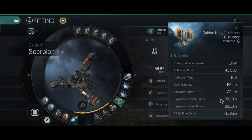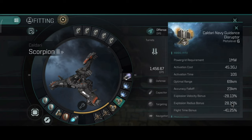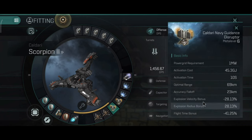This ship has a bonus on the guidance disruptor module. Once installed, the stats are 69 km optimal range, 23 km accuracy falloff, explosion velocity bonus minus 28.13%, explosion radius bonus 28.13%, and flight time bonus minus 41.25%. Even one of these modules will cripple the missiles of your target, and dual modules will practically make the target's missiles useless.